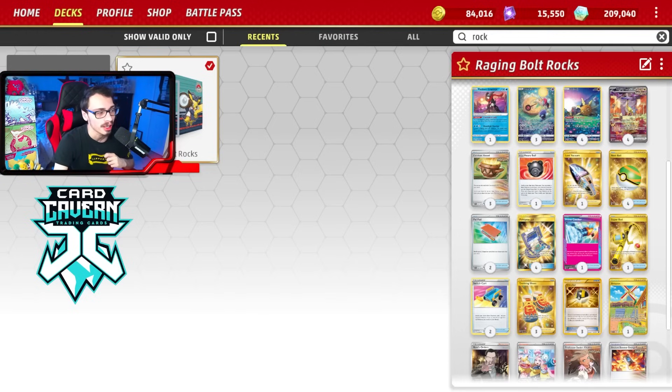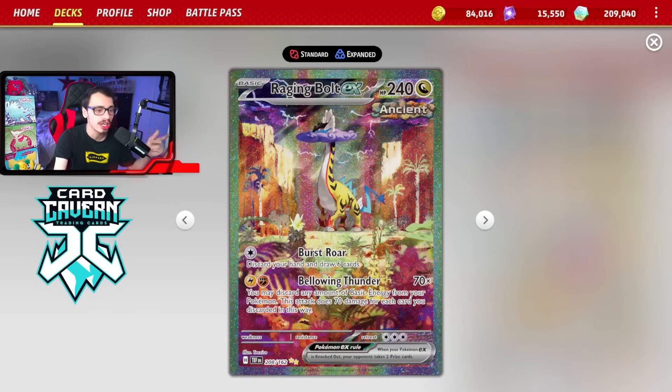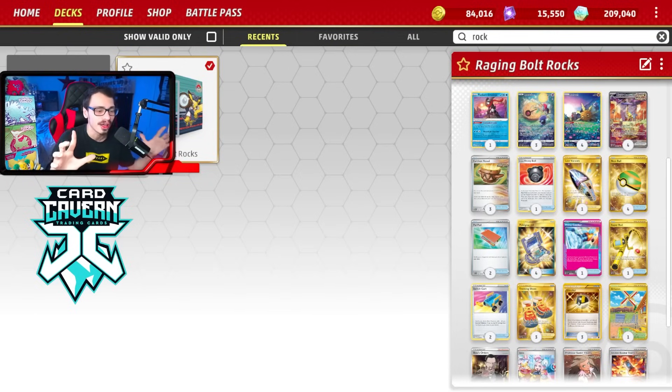Here is my Rocks Bolt list. It's pretty straightforward: four Raging Bolt, four Soul Rock, three Lunatone, one Greninja — that's it for attackers, no Sandy Shocks, no Mew, no Slither Wing. We've got four Sada, two Iono, one Boss, four Poké Gear, two Pal Pad, three Vessel, three Shoe, the Prime Catcher as the Ace Spec, three Ancient Booster Capsules, and one Artisan to get out the rocks. Six psychic, three fighting, three lightning energy, plus a Rod. You just have to be mindful of energy management when using Sada.